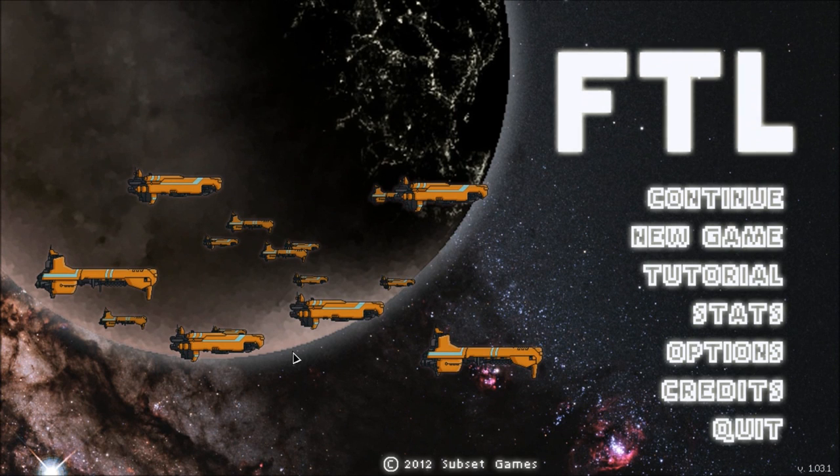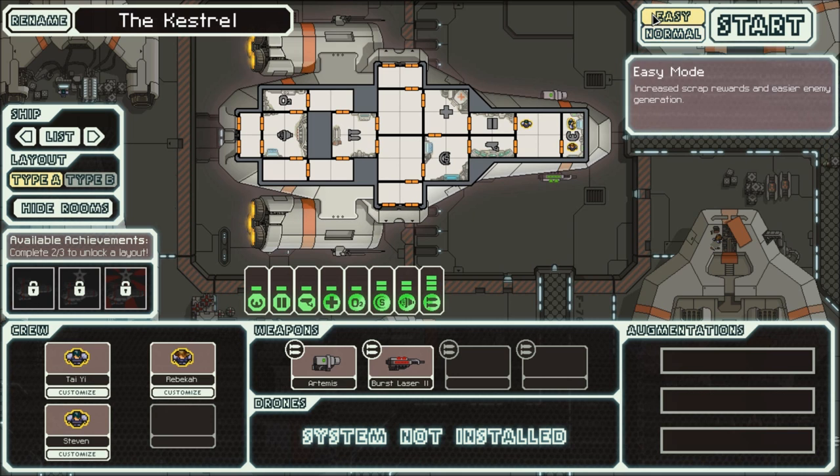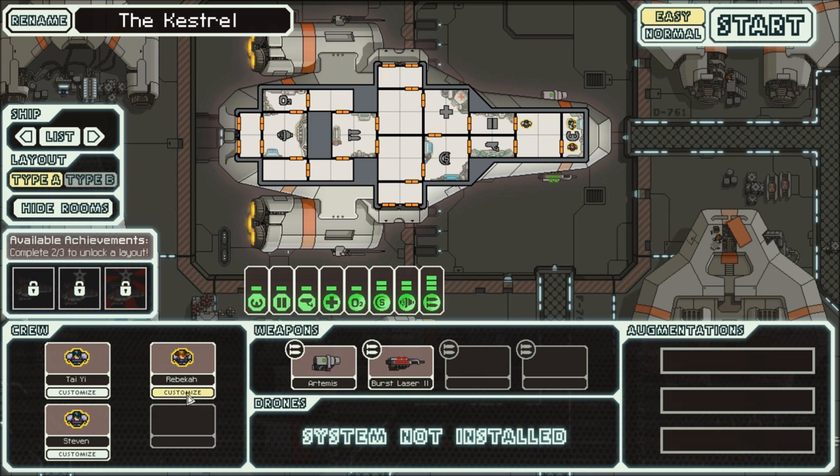Hello and welcome to the first episode of Faster Than Light, FTL. I get to pilot a spaceship and start a new game, fight off bad people, completely own a boss, and I'm going to go easy mode because I'm a wimp. I haven't played this in a very long time.